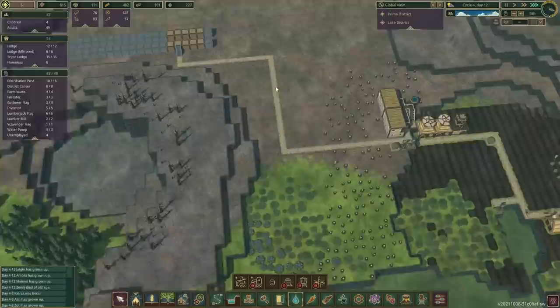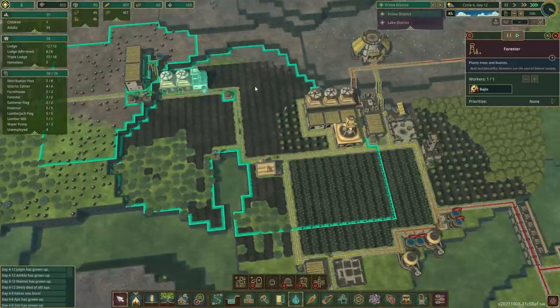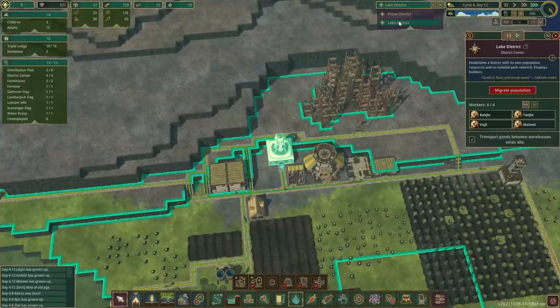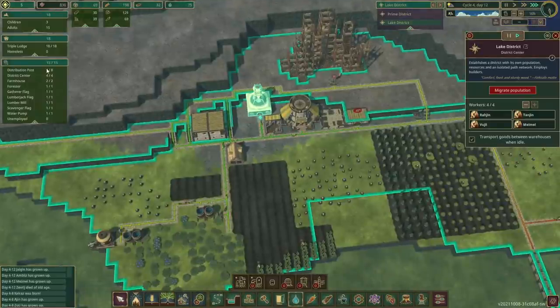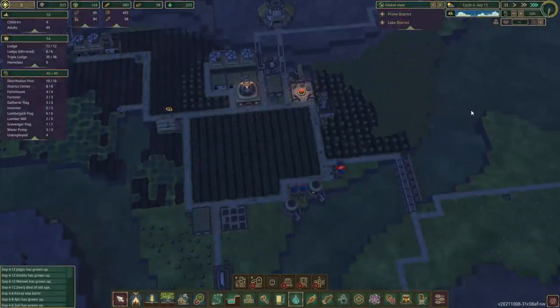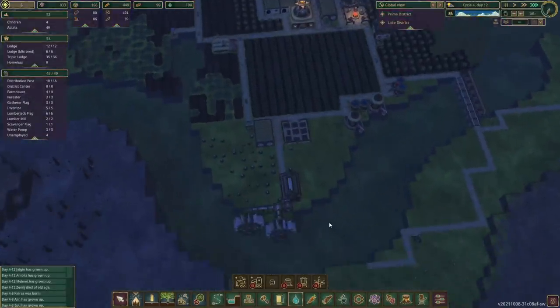This game is too cute for words. Unemployment's fine. What's the employment situation over here? It's at zero — everything is filled, except there's actually one extra job in the distribution post because it's currently set to four, but they've got three children. This lake district is gonna be perfectly balanced, consistent and good.